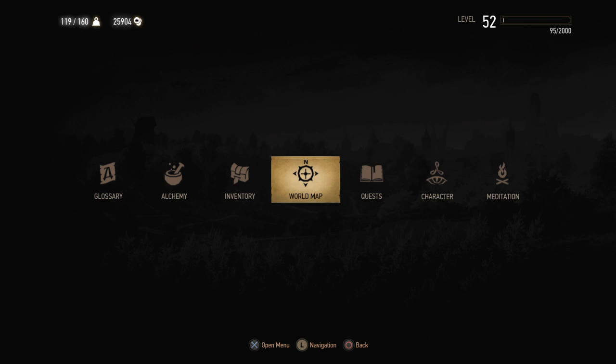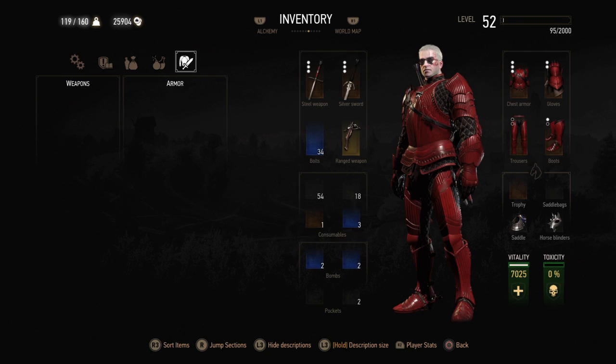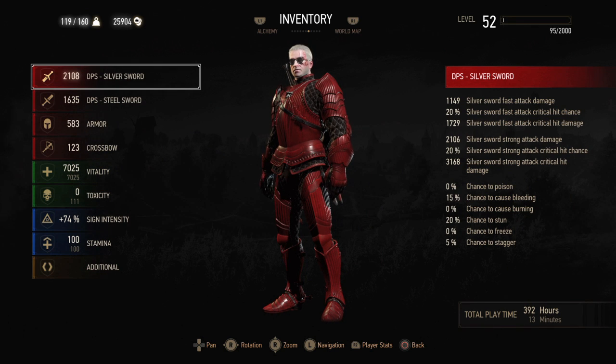You just go straight into your menu, go over to your inventory, and when it comes up with Geralt on the side you just press R2, which is your right trigger. You'll see on the right hand side it has all your stats, and on the bottom right hand side it tells you your playtime.